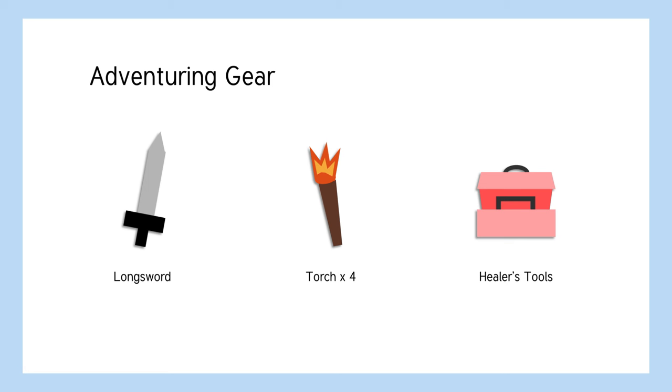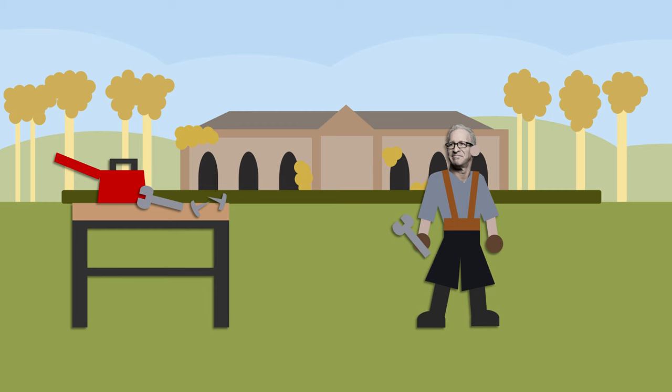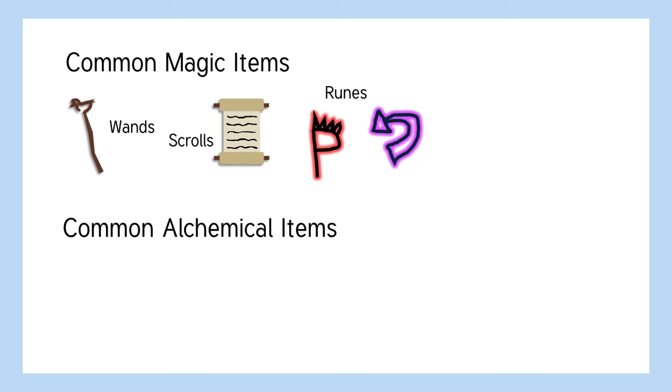Most standard adventuring gear is quite cheap, so it probably isn't worth spending a minimum of one day to craft it, unless you're in a survival situation like being stranded on a desert island. But some equipment is more niche. Not all towns and cities might have access to them, but if it's a common item, you can build it. Your spellcaster friends might appreciate wands or scrolls of specific spells — you can build it, you just need the spellcaster around to cast the spell as you make them. You and your other martial friends need runes, which give your weapons and armor strange abilities — you can build it.